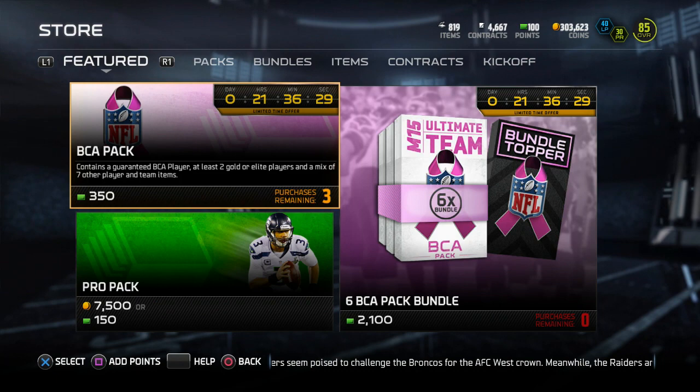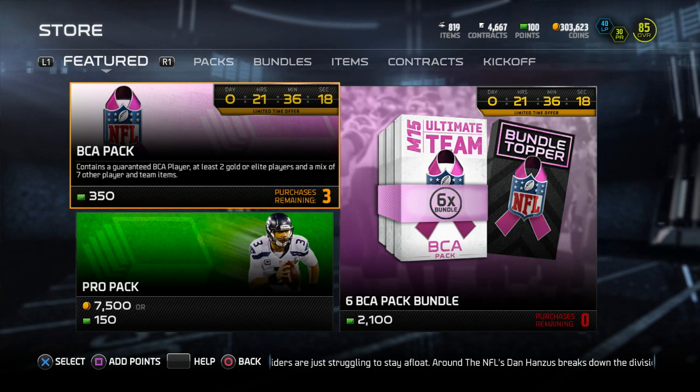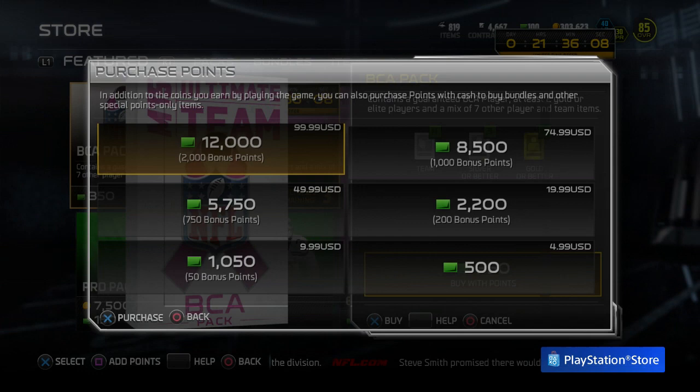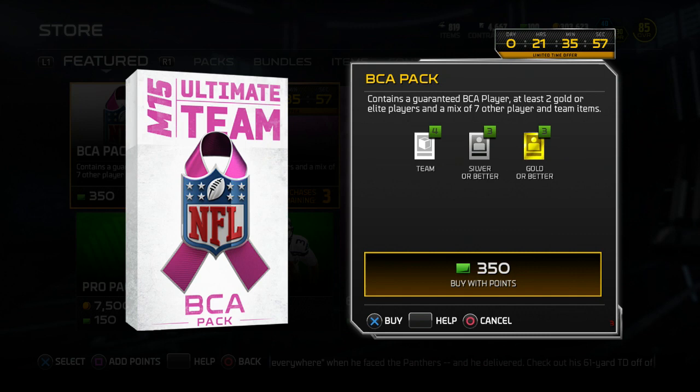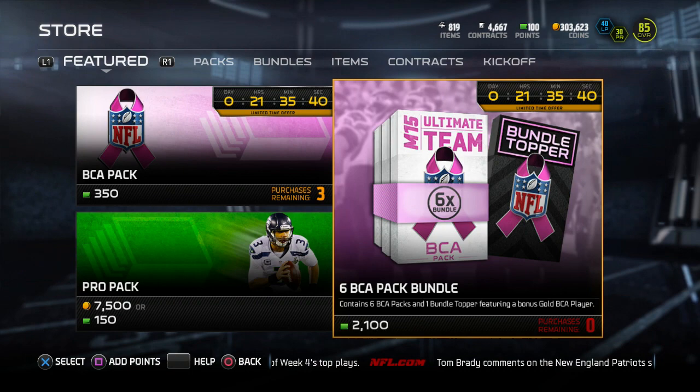The 6 BCA bundle is 2,100 points, pretty much $20 if you don't have the Xbox One, which I think you get a discount because of EA Access. I wish we had EA Access. The BCA packs are 350 points, and I'm not even sure you can buy 350 points. I think you have to end up buying a 500 point card, which is about $5. It says right here it contains a guaranteed BCA player. So that whole thing that EROC tweeted saying it wasn't even a guarantee — you actually do get one guaranteed BCA player, at least two golds, elite players, and a mix of seven other player and team items. The bundle contains six BCA packs with the same odds as each single BCA pack.